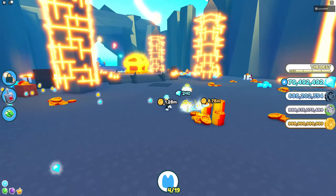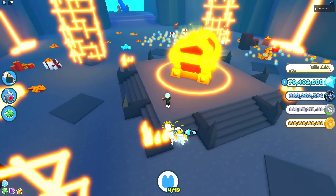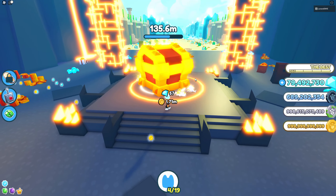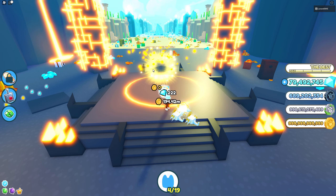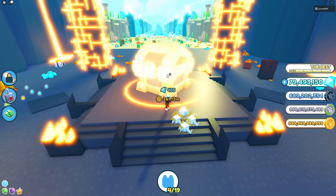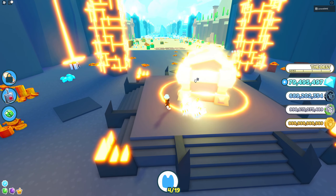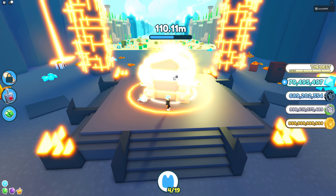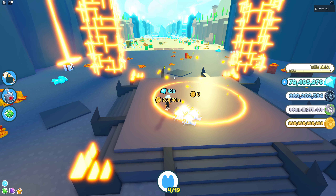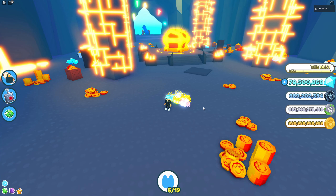If you have a team of only four pets, I would say go grind the large volcano chest. Many guides say you should go grind other chests, but I believe the volcano chest will be the fastest one. The auto clicker method is the easiest way though — you can just put it on and go do something else and you'll be fine.